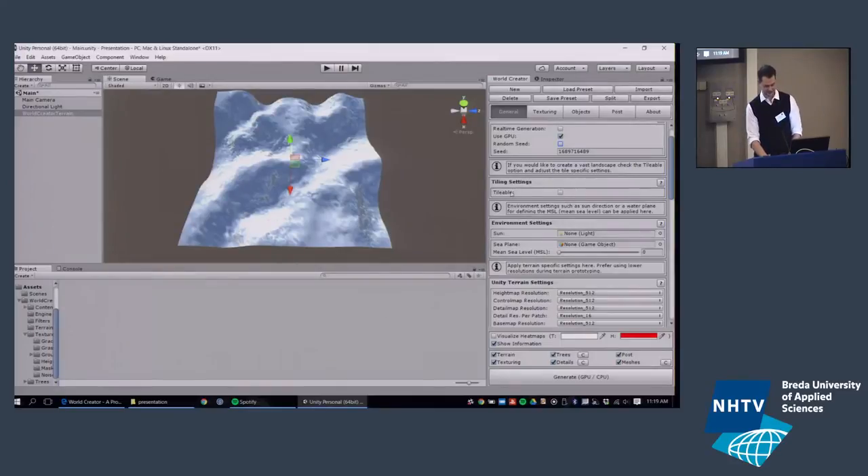Next: tiling. This was something people were crying out for after we released World Creator — everyone wanted to create larger terrains. We had only a few weeks to implement it. It works, though it's not very comfortable. In the standalone alpha it works quite differently, which I'll explain later. To use tiled terrains, you just check 'tile' and hit Generate.